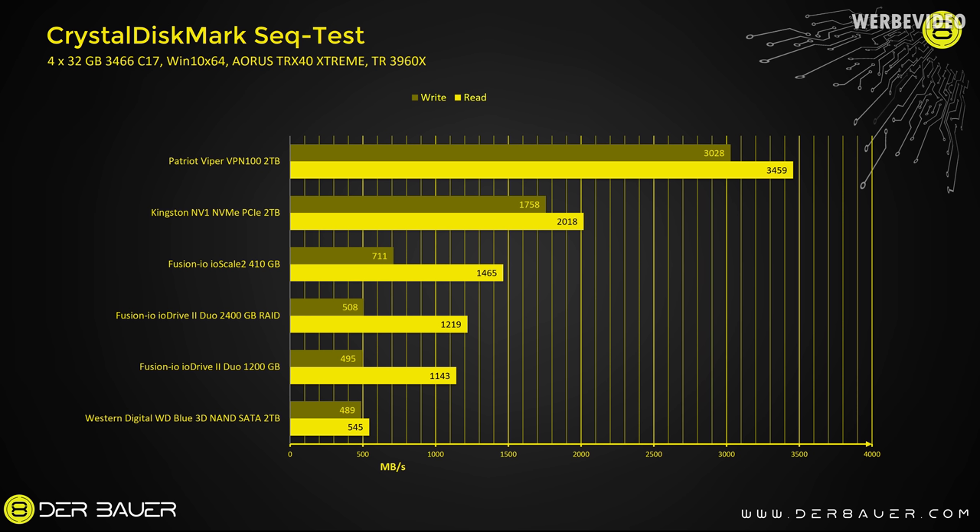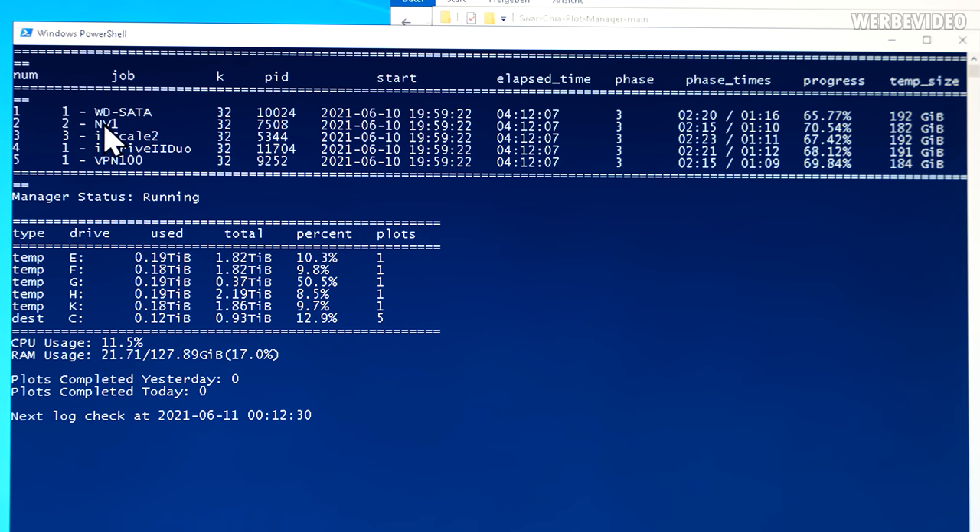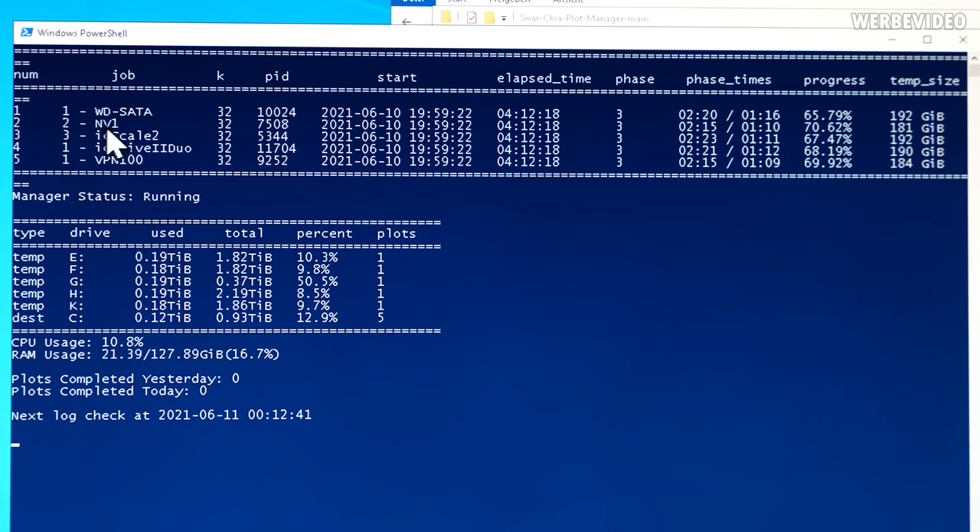The plotting process is at roughly 70% and the difference between all five SSDs is extremely small. Five jobs are defined with five individual SSDs, all elapsed around four hours, progress between 65 and 70% — very close to each other. The SATA drive is the slowest so far at 65%, while the fastest is surprisingly the Kingston NV1 at 70%, with the VPN100 just behind. The ioScale2 and ioDrive2Duo are also very similar to each other.